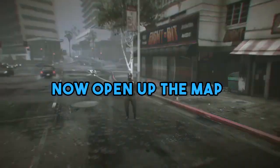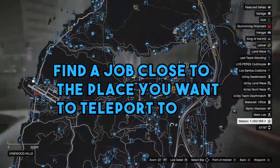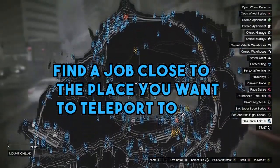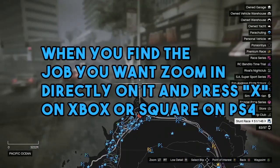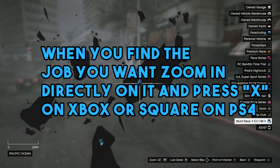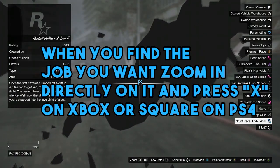All that we're going to be doing now is just opening up the map, and you just want to look for a job which is close to the place you want to teleport to. For example, if you did want to go to Mount Chilliad, then just find a job near Mount Chilliad. Once you find the job that you actually want to teleport to, all you have to do is zoom into that job directly, and then press X if you're on Xbox, or Square on PS4.